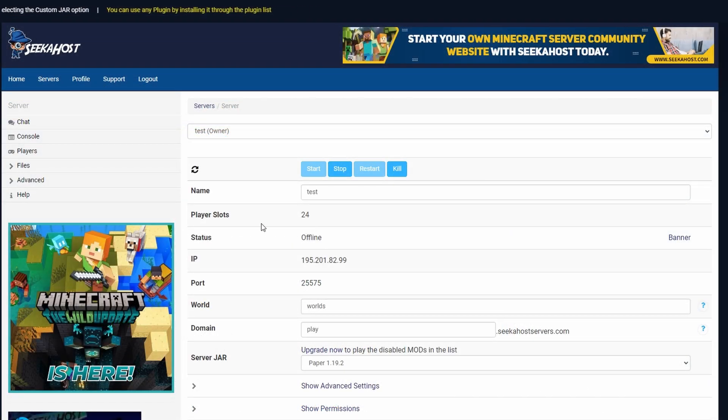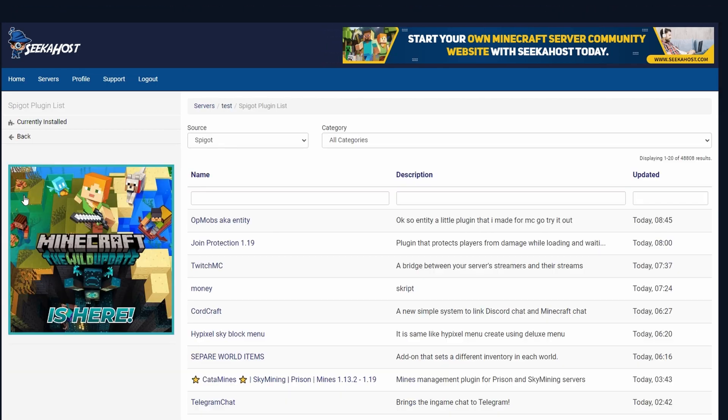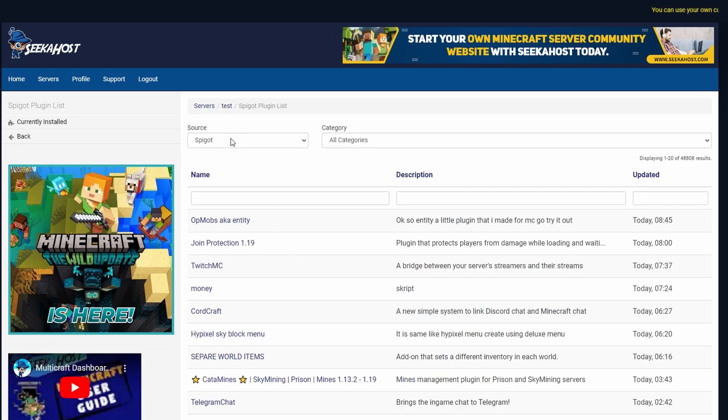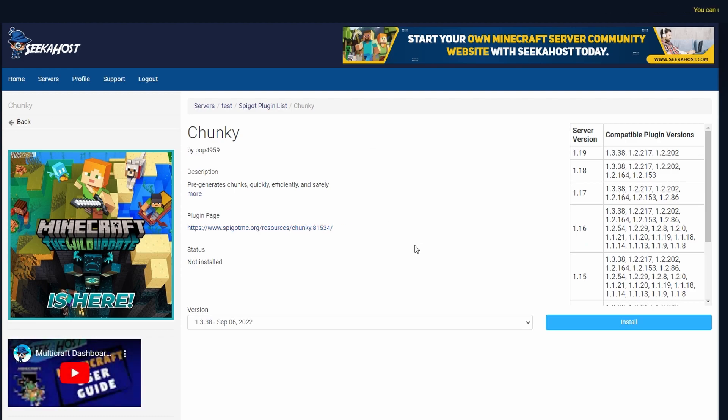If you want to download this manually, upload it using your FTP file access or FileZilla — I'll leave the link in the description. Download it and upload it to your plugins folder. However, we're going to be doing it the much easier way with Multicraft, which is simply going to plugins. First of all let's stop the server, then head over to the plugin list on the left. With Spigot selected under Source, we're going to search for Chunky. There we go — top one that comes up — and we're going to click on Chunky to install it quickly and easily. Just like that we've now installed the plugin.